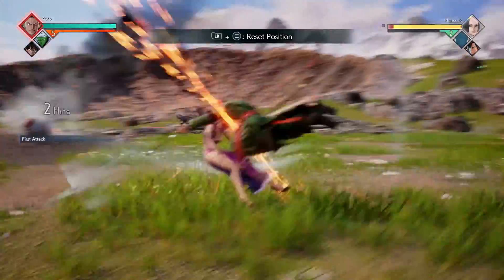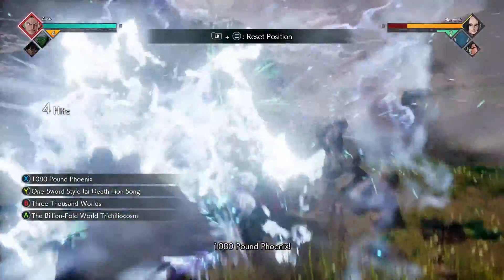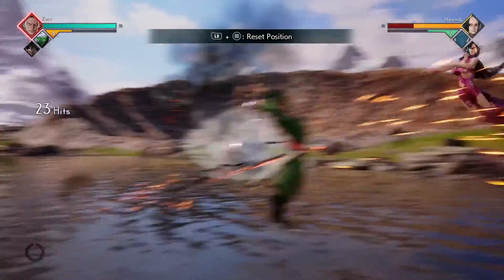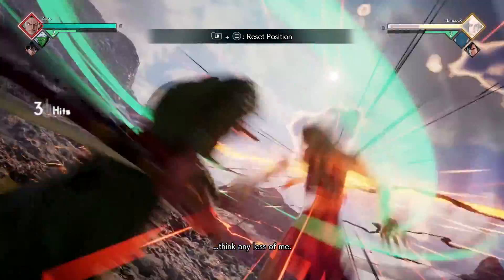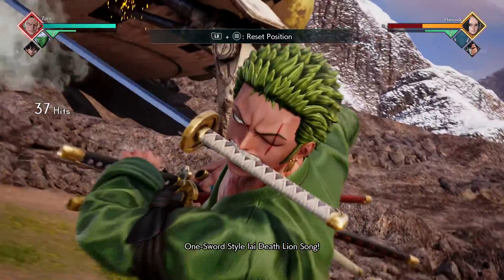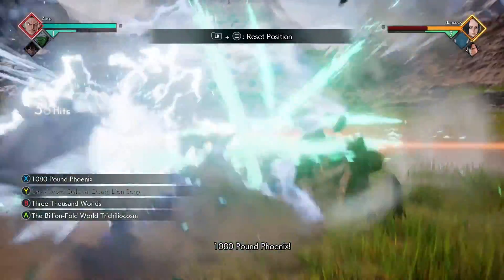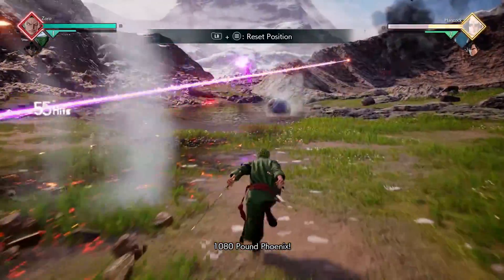For our next combo, we're going to start it off with three heavy attacks followed into your 1080 Pound Phoenix. You're going to call in your assist at the same time, dash towards your opponent, and do four light attacks followed by your Lion Song ability. Then you're going to do your 1080 Pound Phoenix and your assist to finish off the combo.